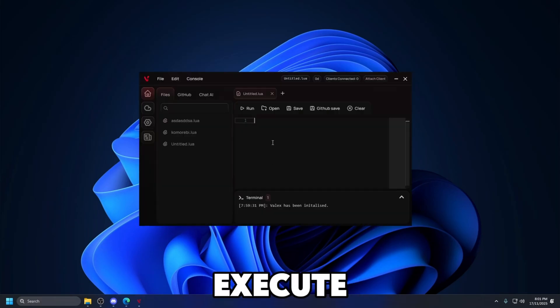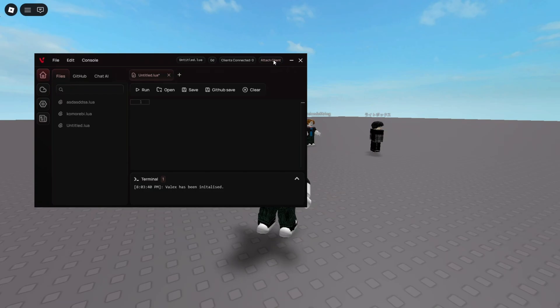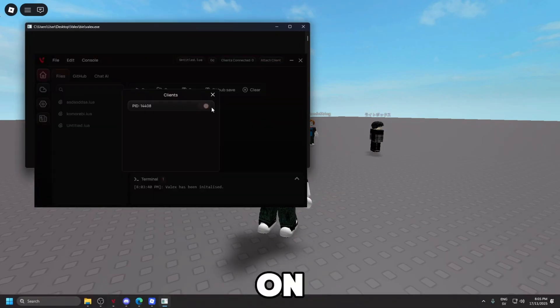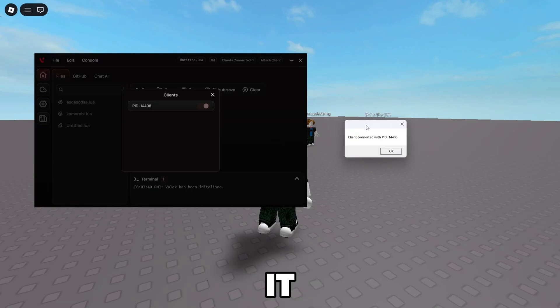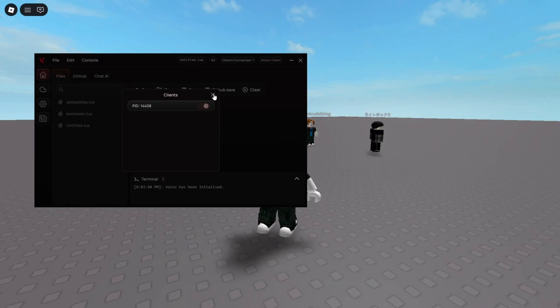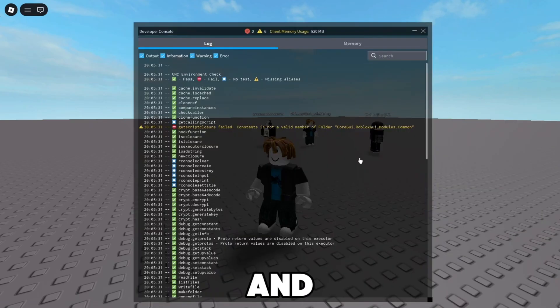I'm now going to hop into a game and execute a UNC test with this executor. As you can see I'm now in game — to attach Velex, just press 'Attach Client' and turn it on. As you can see it's now injecting, so we just have to wait a little bit. There you go — it says the executor has connected, so I'll press OK.